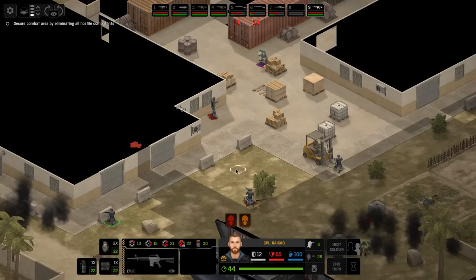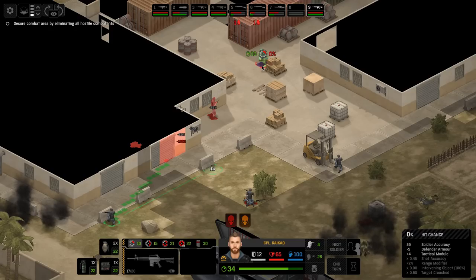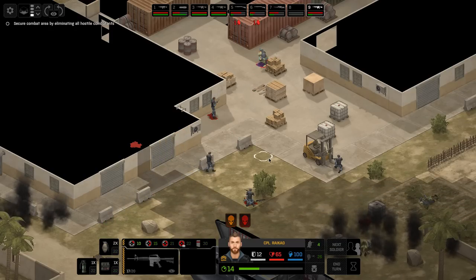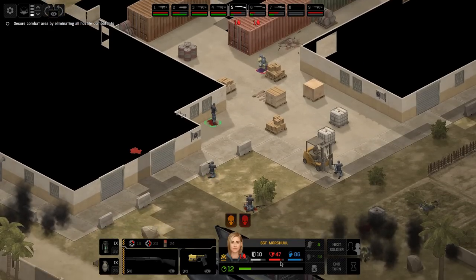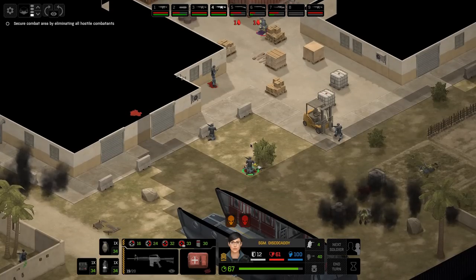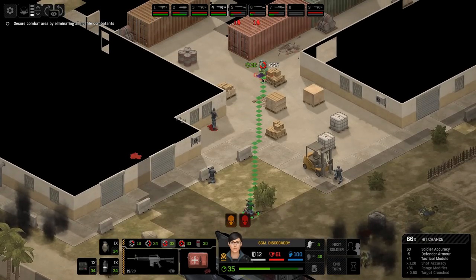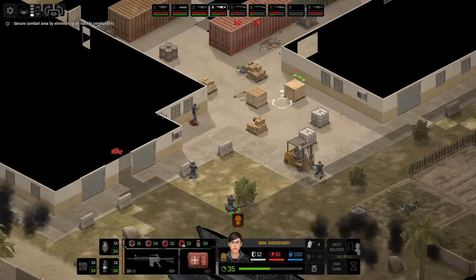We need to get Disco Caddy to deal with this situation. I'm thinking Morgul can finish this guy from here. That was not ideal at all. Can I get Raikau a shot? We can only take a snapshot - 31% chance from there. I'm going to take it - it's likely not to do anything but it might open me up a new option. It didn't open a new option. You're going to take five bleed damage. You can afford to bleed for a turn - if I fire from here with Disco Caddy I've got 66%. The alien is down.